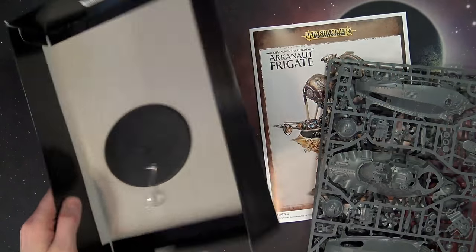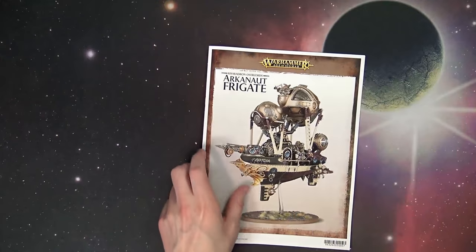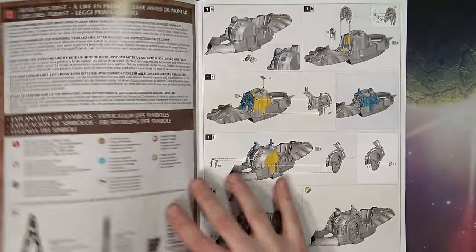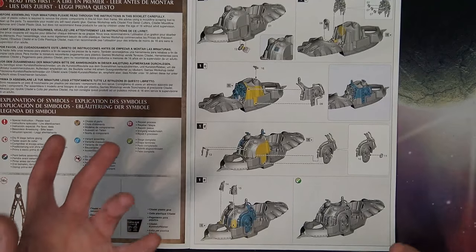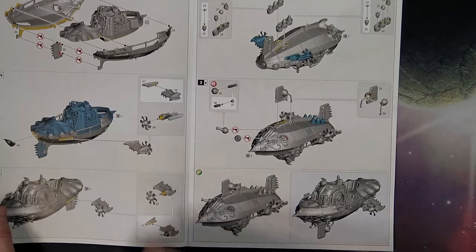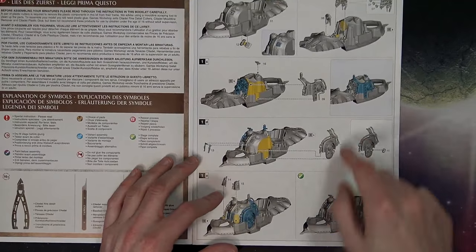Let's flip through the manual, talk about some of the rules, and kind of see how this thing goes together. The hull itself is just three parts — basically a top and a port and starboard piece — and then there's a whole bunch of different bits and bobs to go on here to make it customizable. Of course, all of the rail systems, the steampunk dwarven architecture, all your control panels and things — that's all going to be in here.